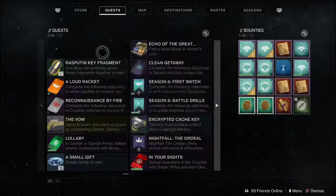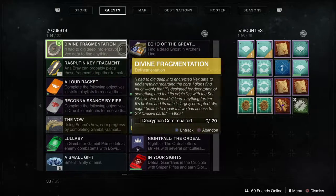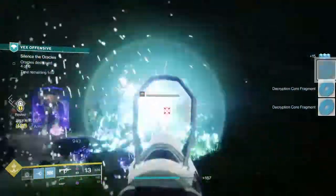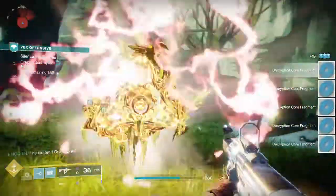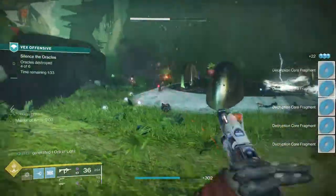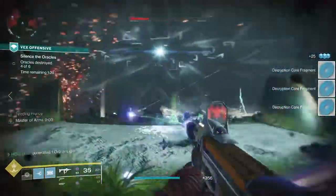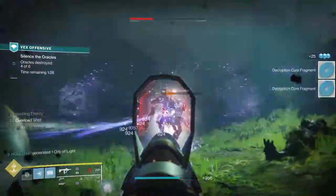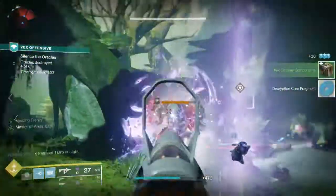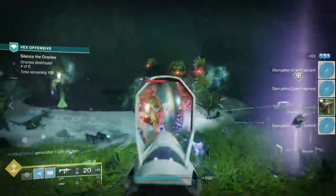Defragmentation requires you to repair 120 decryption cores. This is very easy to do and should take no more than five minutes. Just go into the Vex Offensive and kill 120 Vex in there — each one you kill should drop one decryption core fragment. What I tend to do is get at least a shot on each enemy so that even if other players kill them, I will still get the drop.